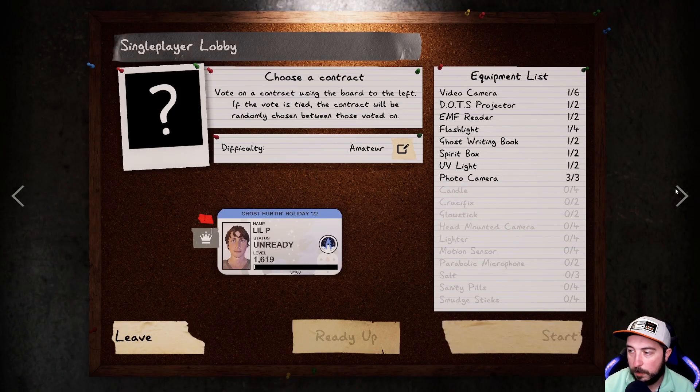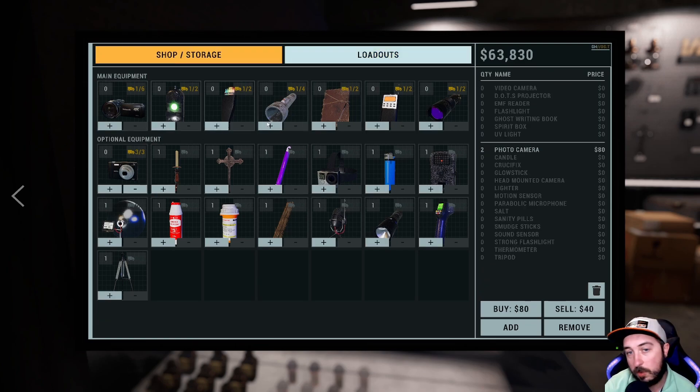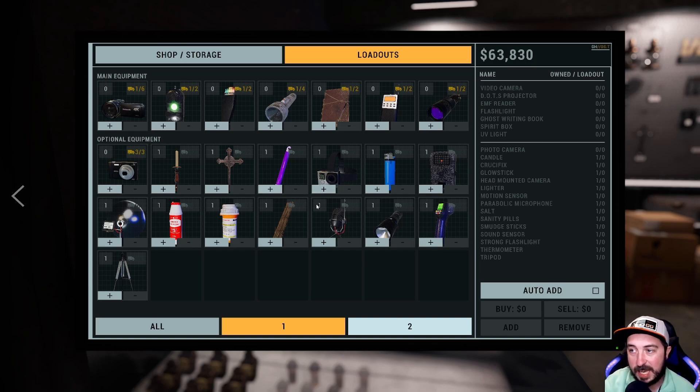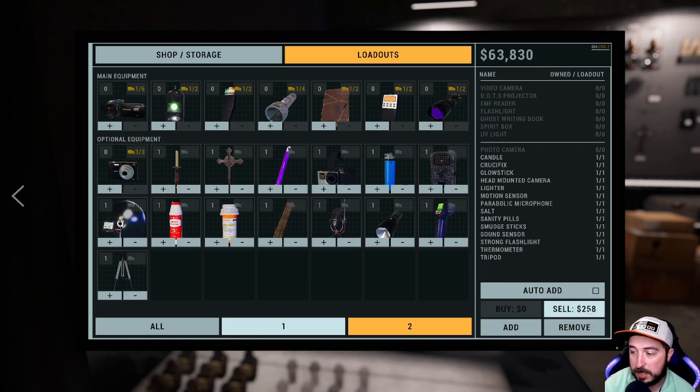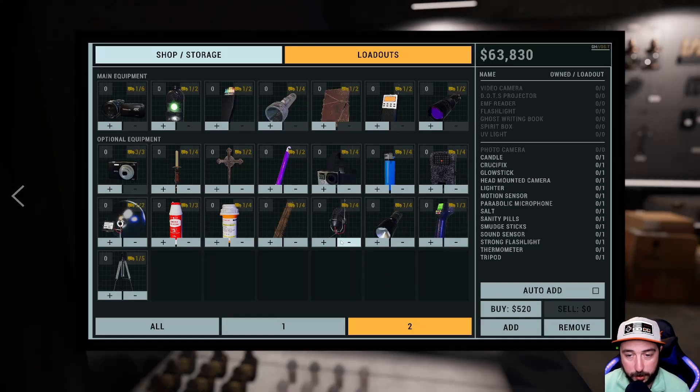If you survive, you get to keep all of your items. Shop Storage is what you're going to use if you don't have a custom loadout and you're just trying to buy extra items to add. For loadouts, making yourself a custom loadout with whatever you want - that's how it works. It all auto saves as well, so everything is auto saved. We can add those and now they're back into our equipment.